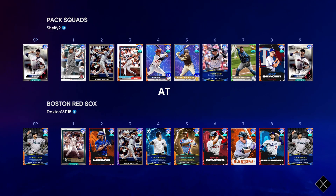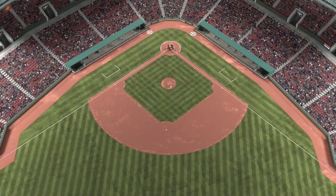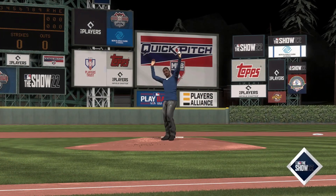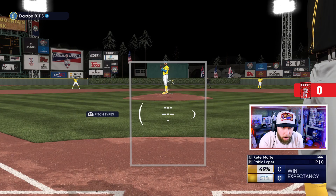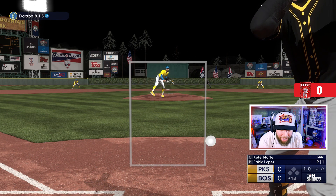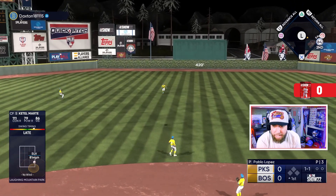On the road, the opponent has Parallel 2 Pablo Lopez on the mound — solid looking team. He's got Adley Rutschman and Cody Bellinger and he's taking us to Laughing Mountain, probably my least favorite place to play this year. He's 52 and 39 in Ranked. During the day the ball comes out of the hand just above the batter's eye for taller pitchers and it changes colors multiple times on the way in — it's a terrible look.